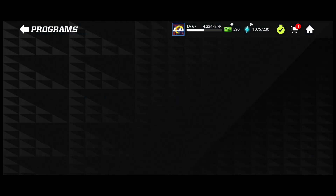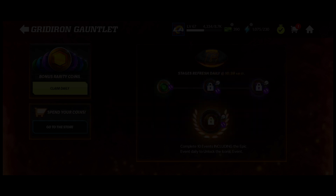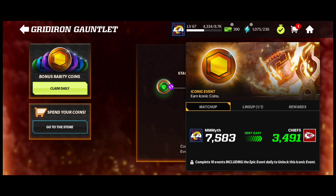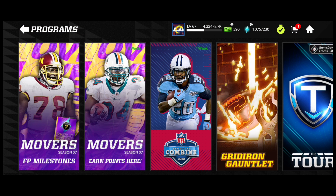If we head into your programs, you've got Gridiron Gauntlet. Very easily, if you have regular stamina — which you can claim 75 free, I think twice a day — you get a bunch of stuff. You play through the first, second, and third stages, then unlock the bottom one. The rewards are one Iconic Coin and a Chance Iconic Coin. You just have to play through Gridiron Gauntlet to unlock that, but only if you have regular stamina.